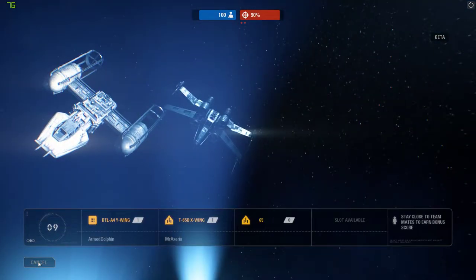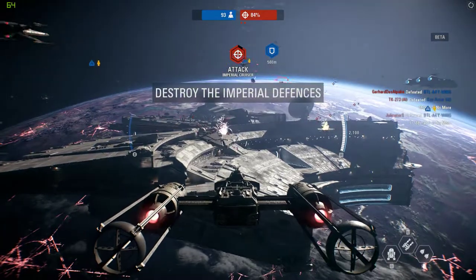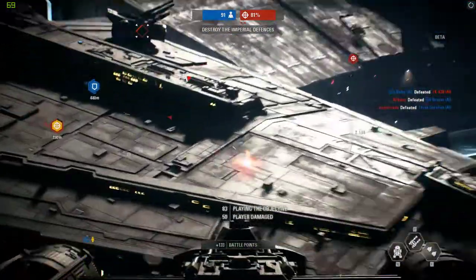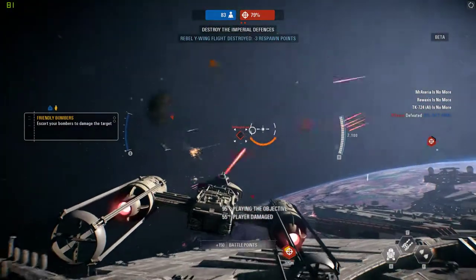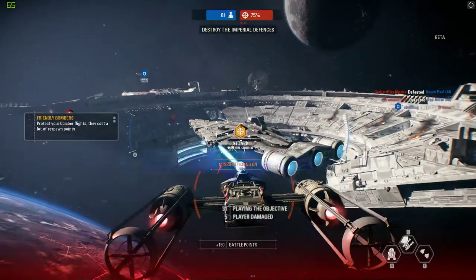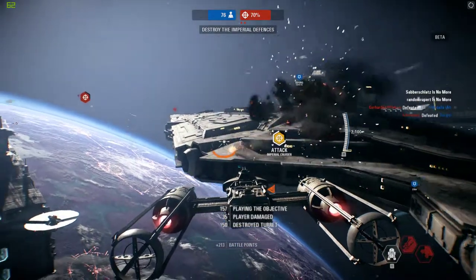I think I'm gonna go with the Y-Wing this time around. We're starting our attack right now. Flying the bomber is basically the squishiest way to get killed. We got the turrets — sweet.